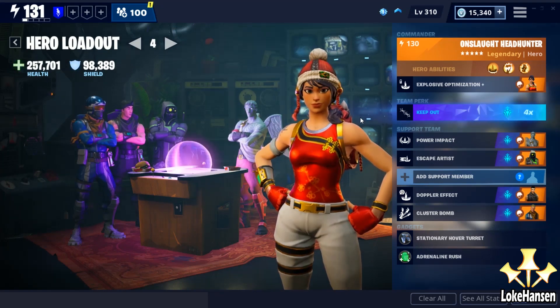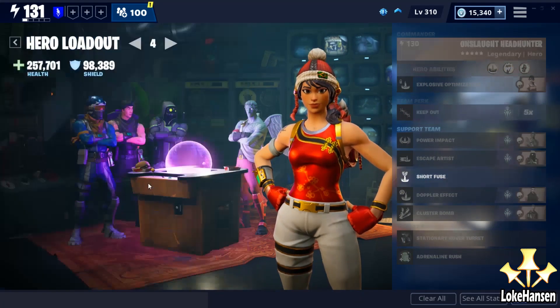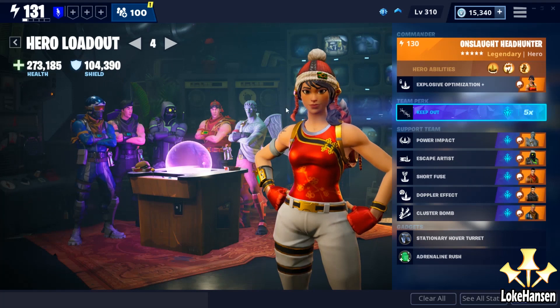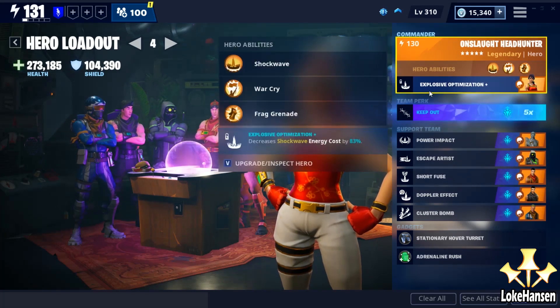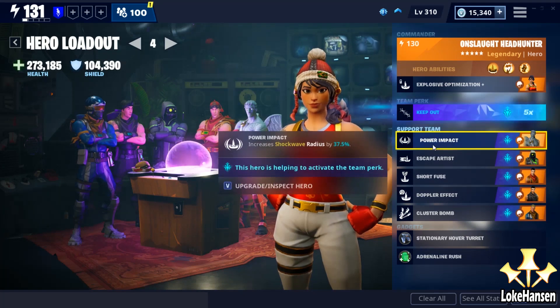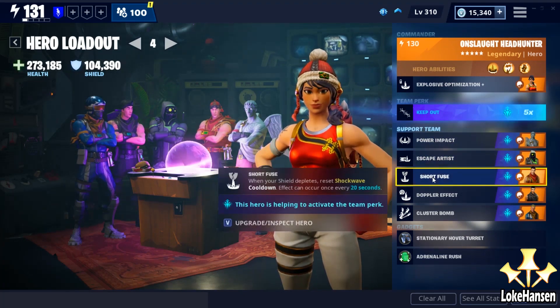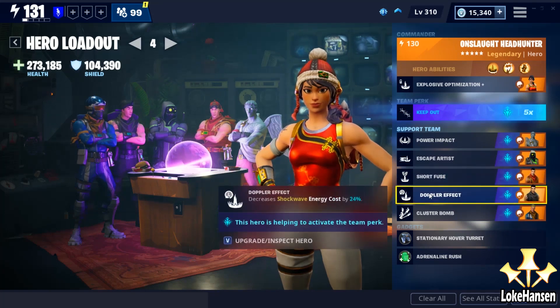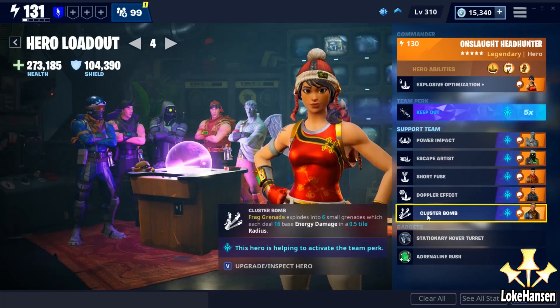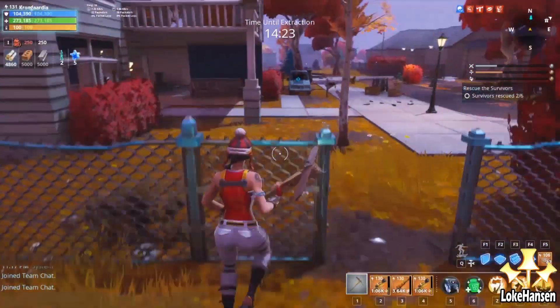We're starting out with Onslaught Headhunter here, with Explosive Optimization as the main perk, allowing you to do some interesting things. We have a decreased Shockwave energy cost, so what this means is that you can use Shockwave at a reduced price in energy. I have slotted in the other Shockwave main commanders in the support team.